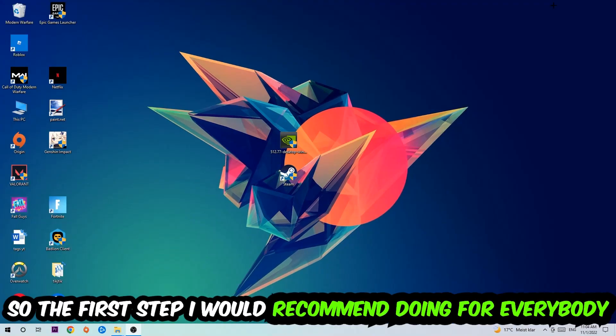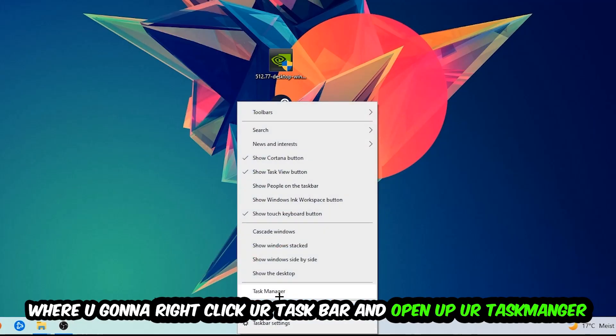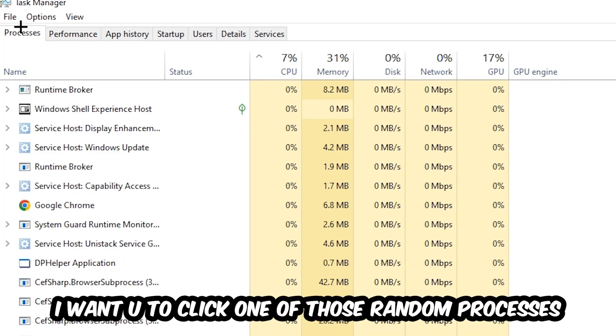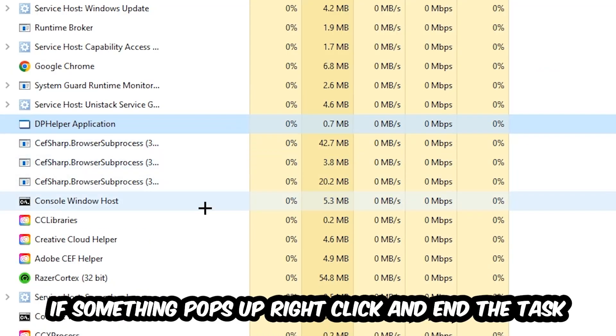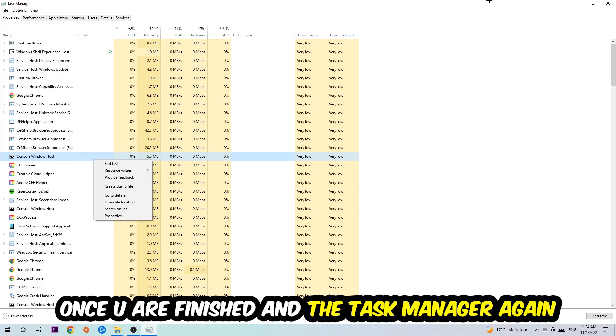The first step I would recommend for everybody is to navigate to the very bottom of your screen, right-click your taskbar, and open up your Task Manager. Once the Task Manager pops up, navigate to the top left corner, click onto Processes, and then click one of those random processes. Search for your game by using your keyboard — if nothing pops up, you're good. If something pops up, simply right-click and hit End Task. Once you're finished, close the Task Manager.